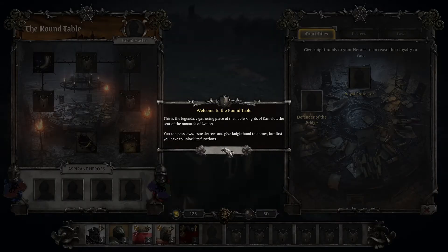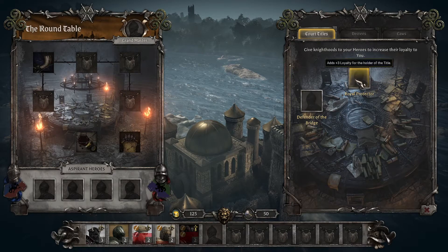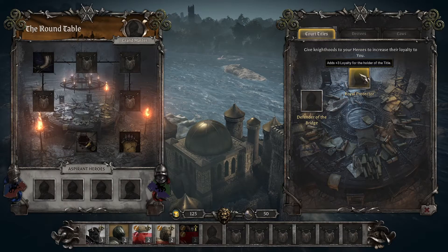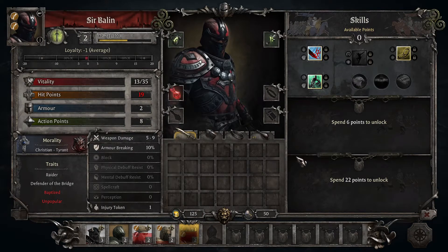There are ways to improve loyalty very quickly. As you progress through the campaign you'll unlock seats around your round table. For Defender of the Bridge you can gain plus two loyalty, and for Royal Protector plus three loyalty. What's really important is to make sure you understand your characters and what they value — you can do this in the character sheet under Traits. If I assign Sir Balin to Defender of the Bridge, I will get 100% loyalty for that title, so he gains plus four instead of the basic plus two on average.